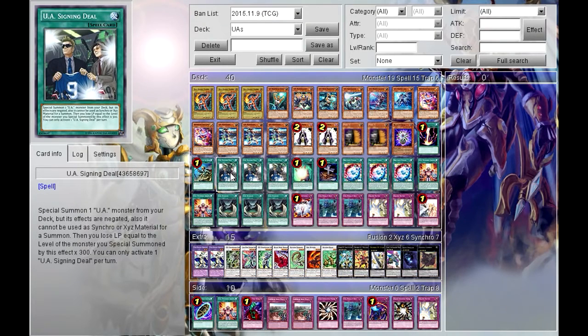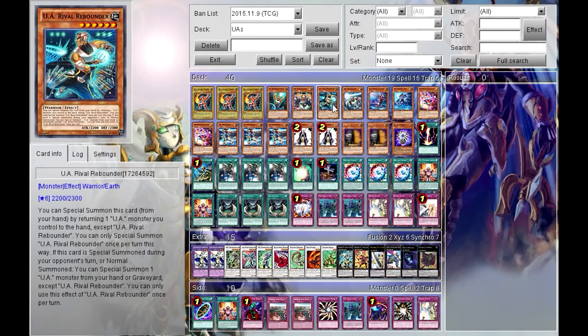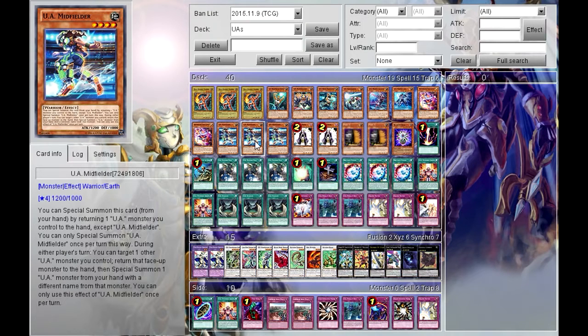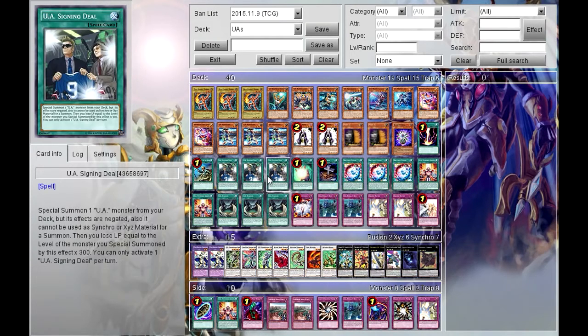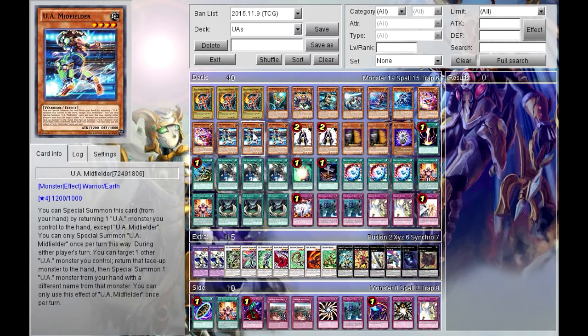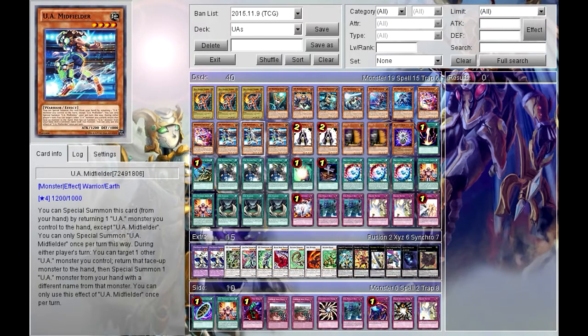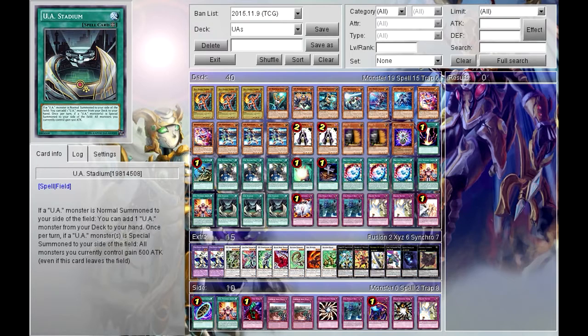One of the key cards is Shining Draw — if you don't have a Midfielder or any monster in hand, you can pay 300 LP per level to bring out a UA monster from your deck and return it to your hand. This lets you get Midfielder out so you can start your plays faster. Stadium is great because if you normal or special summon a UA monster during your turn, you can add a UA monster from the deck to your hand, and once per turn all your monsters get a stat boost.